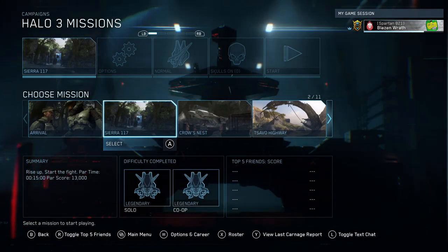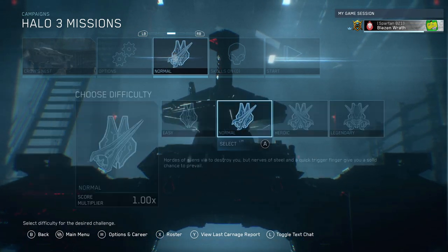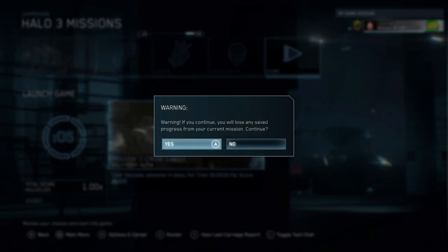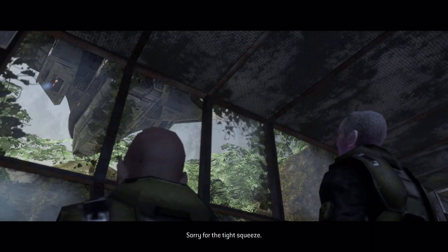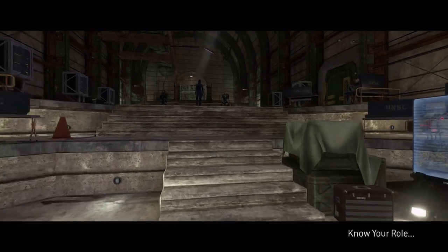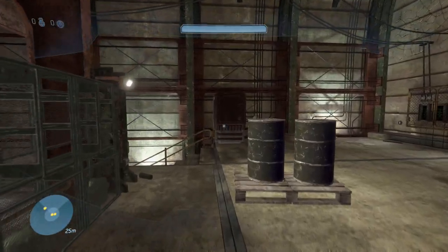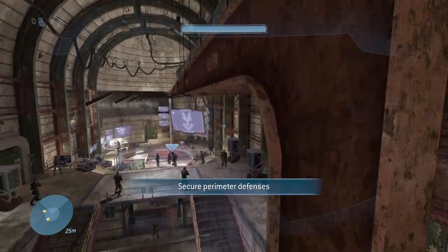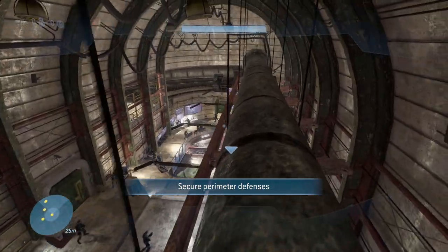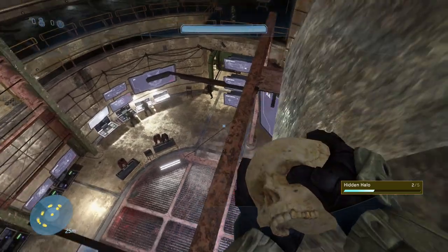Now, the next skull to find is pretty easy. Still in Halo 3 - it's literally the next mission. Hit Rat's Nest, begin at checkpoint, normal difficulty, no other setup needed, just start the mission. Just skip the cutscene. Finding this one is pretty easy - just literally walk over here and come back here. Jump on these racks, jump on this, jump on the pipe here, walk along, and you'll find the skull. That's two.